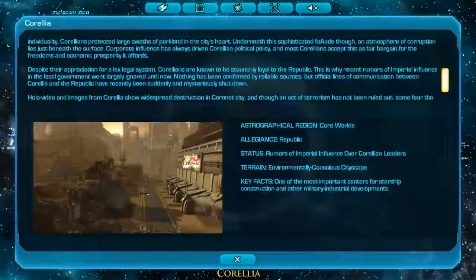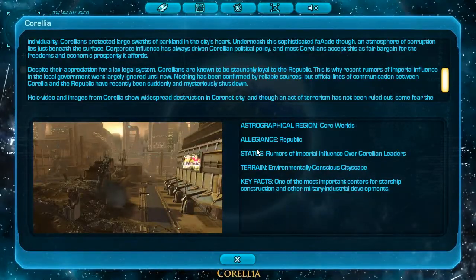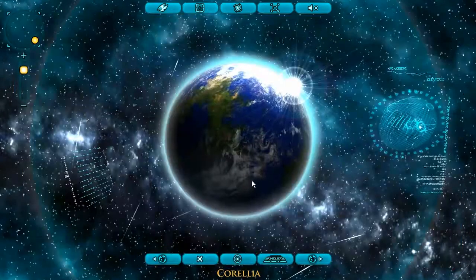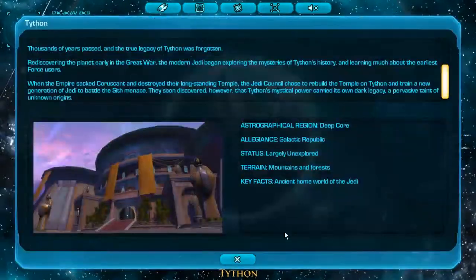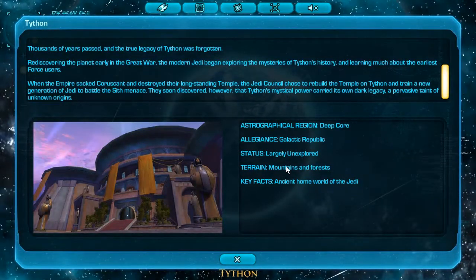Here's Corellia. Allegiance: Republic. This is a planet in the Core Worlds, by the way. Tython is also a Core World — mountains and forests.